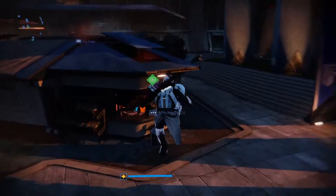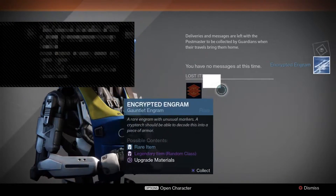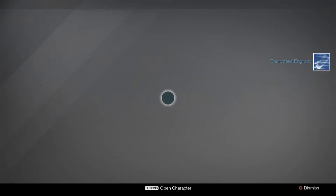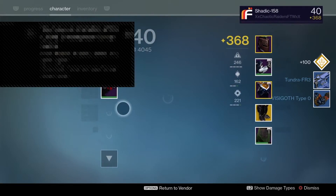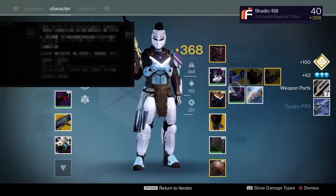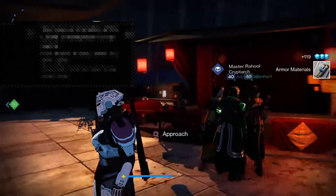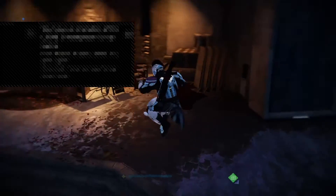That was basically the exotic engram opening. I actually have some more engrams to open up quick, but yeah those were the six exotics for this week. I might get some more exotics and open them up. Thank you guys all for watching — if you enjoyed, leave a like down below. The next video might continue with more story missions. See you guys later, bye!